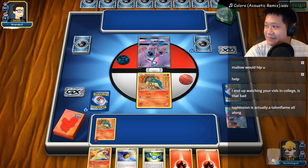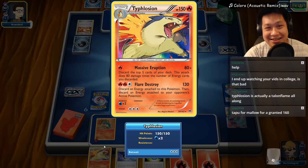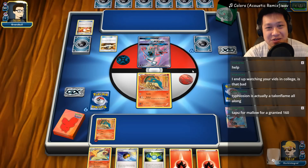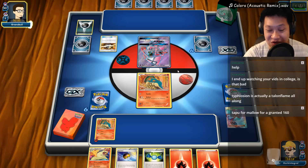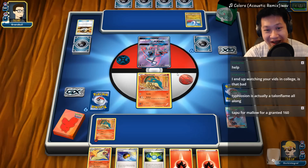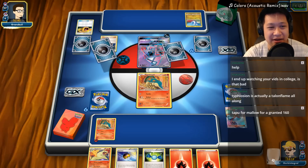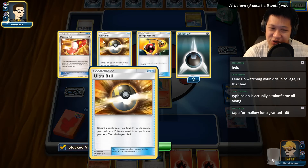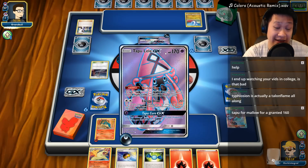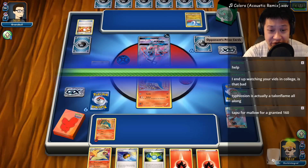It looks like Dragonair and Darkrai - one Dark Energy up front, Sycamore. If we could Ultra Ball Lele and get a one-shot on the Lele, it's going to be awesome. He has a free retreat. If he gets the Dratini kill, that's a whole different story. We're going to get a Typhlosion now - get a Quilava out so we have automatic Typhlosions lined up.